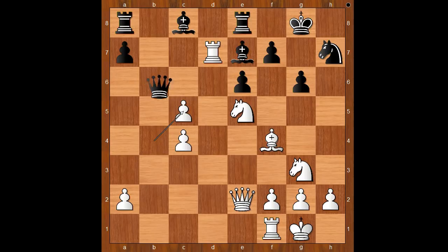Queen takes on c5. Knight to e4, attacking the queen and getting the knight closer to the black king. Queen to b6. White to move — perhaps white should move the rook which is on d7. What is the best square for the rook?